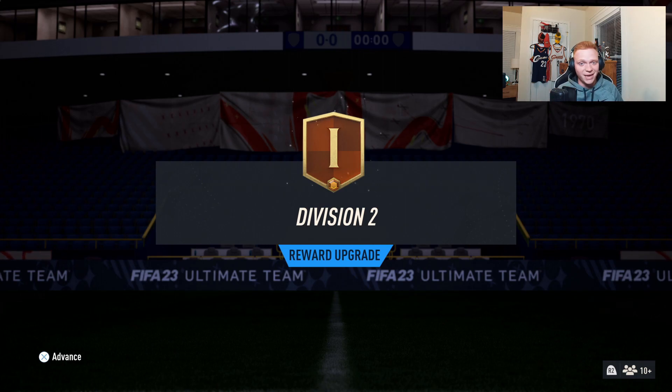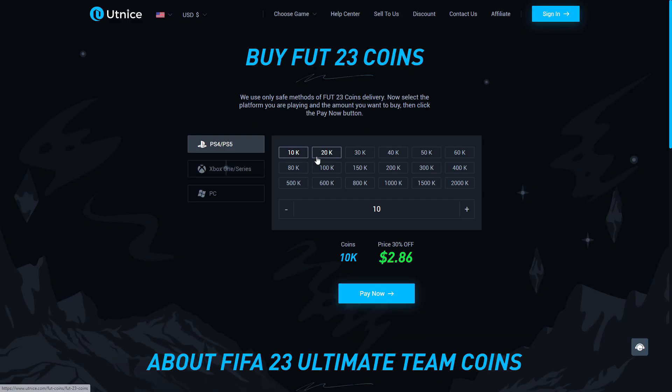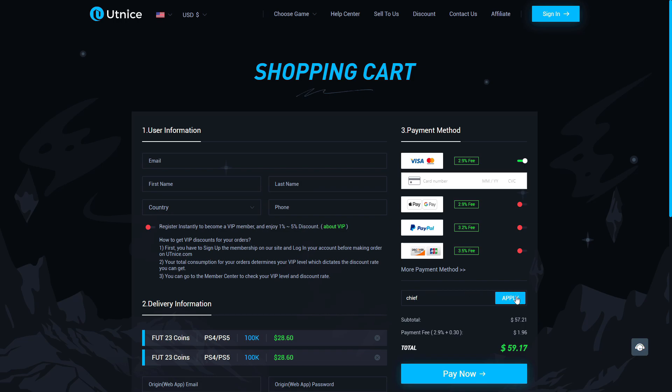Before we jump into that, I need to show you the easiest way to get some coins. If you're looking for the cheapest and most reliable coins on the market, make sure to head over to utnice.com and use code 'chief' for five percent off at checkout.